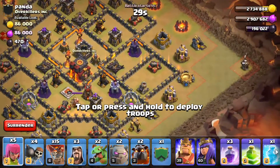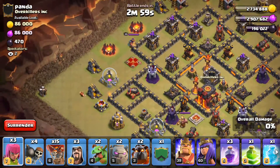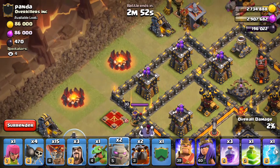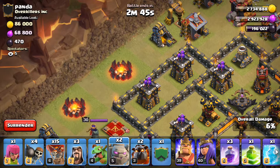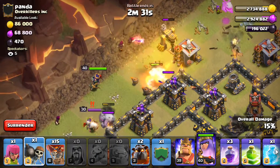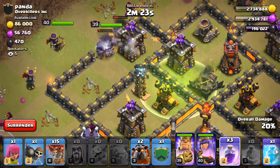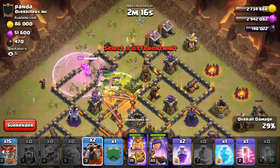First we're going to go ahead and drop these Archer Towers — my bad, I didn't even point that out when I was discussing the base. A few Archers right here. Now let's drop our first baby dragon. We're going to wait for the Queen to push up a little bit more forward — that way it won't be too hard on my troops. Now's a good time. Wizards. Queen is going to go down. Let's drop the King. Eagle spell. Poison.